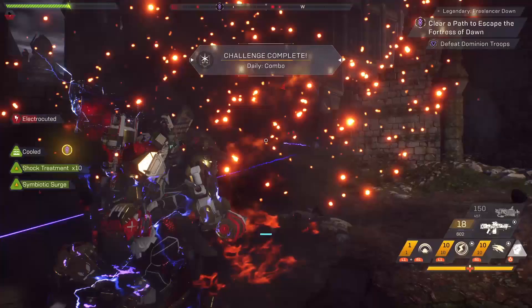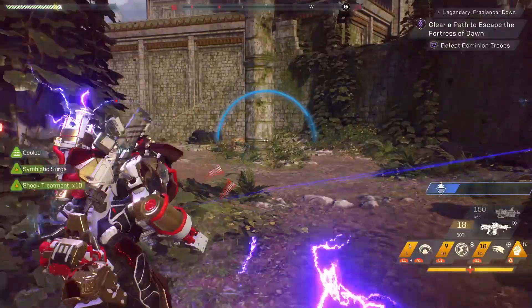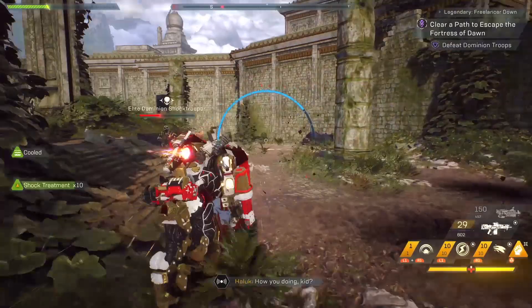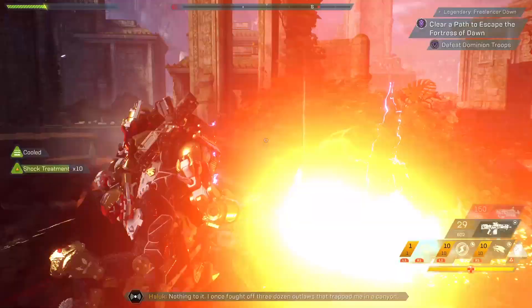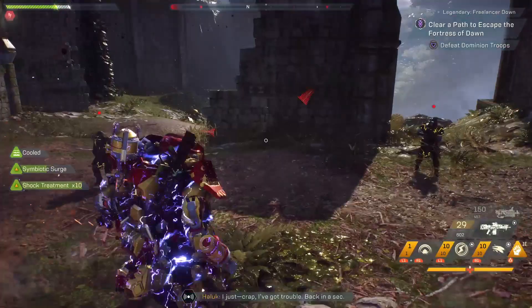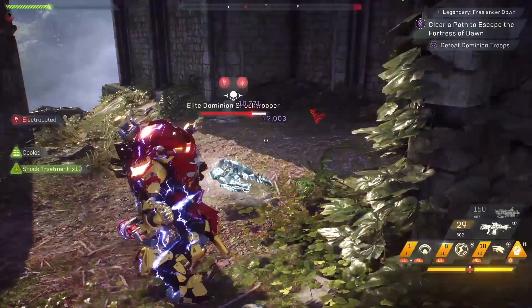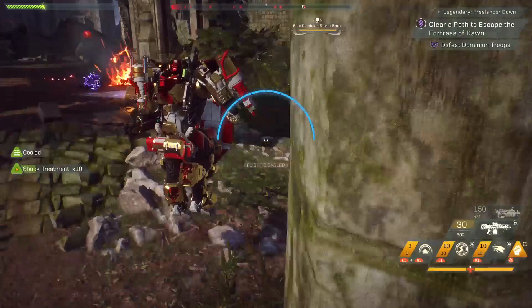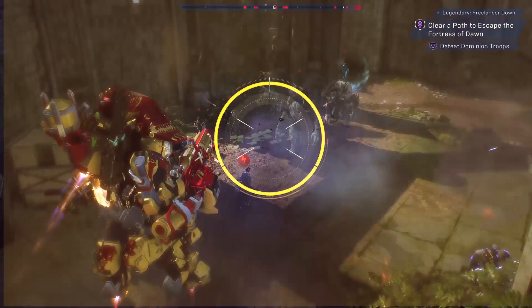Currently in Anthem, all enemies kind of feel the same. Barring the big brutes where you have the shield — essentially the tank that is their weak spot — every other enemy, whether it's a dog, a humanoid, or a Scar, they all share a similar weak point: the head. The question is should it remain the same flat rate, or would you prefer a deeper mechanic that allows you to do more damage?